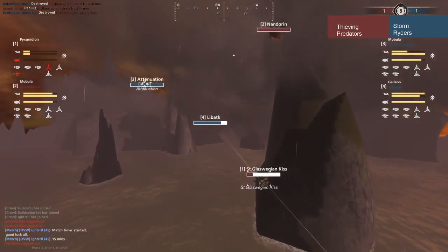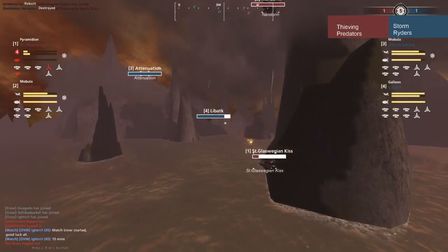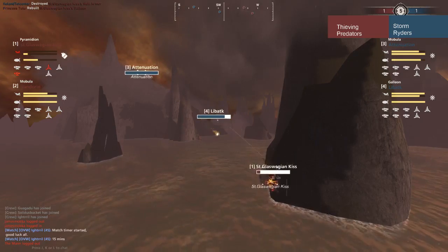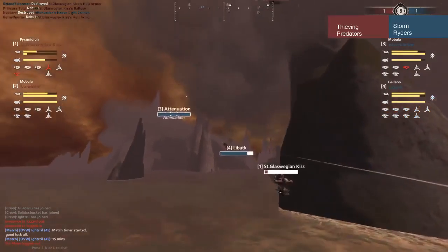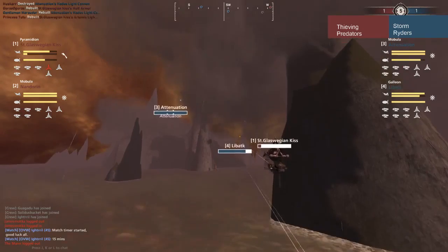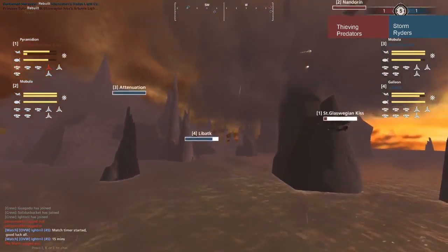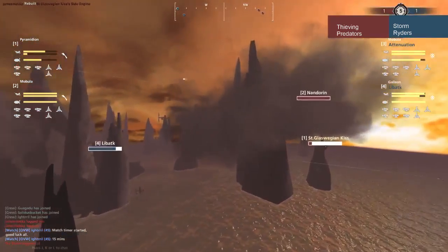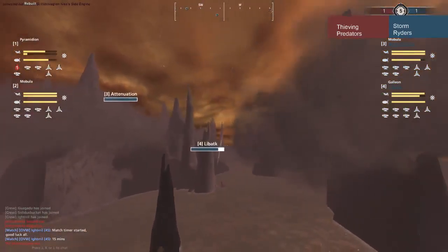Glaswegian Kiss is about to go down — he is completely at a standstill, lost all momentum. There come the Lumberjacks, there come the flacks hitting him — the flacks are dialed in. That's one flack hit, that's all you need to be dialed in. Armor break. Artemis is out of range for Attenuation, but that flack and that Lumberjack are not out of range. Even a single good hit with a heavy flack can change the entire game, even if ships are at full health.